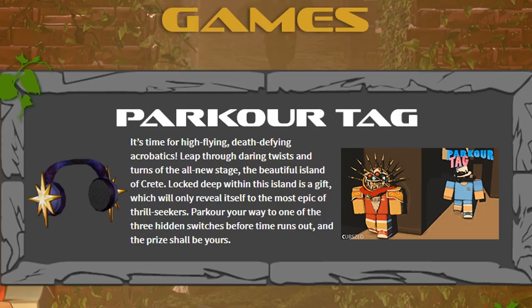It's time for high-flying, death-defying acrobatics. Leap through daring twists and turns of the all-new stage, the beautiful island of Crit. Locked deep within this island is a gift which will only reveal itself to the most epic of thrill-seekers. Parkour your way to one of the three hidden switches before the time runs out and the prize shall be yours.